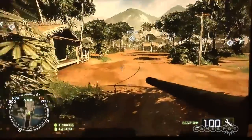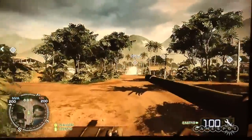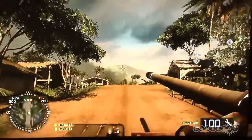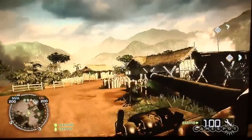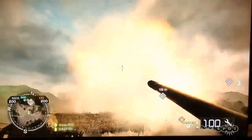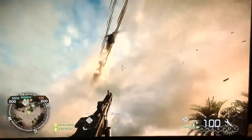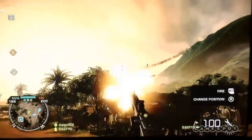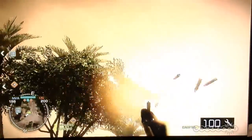We have the same modes as Bad Company 2, and this map is called Phubal Valley. As you can see, we're talking about dense foliage. We have four total maps with good variety among them. You'll recognize it's traditional conquest mode. Now I'm switching to the gunner. You can see vehicles are still very central to the game — trying to take out this Huey helicopter from afar.